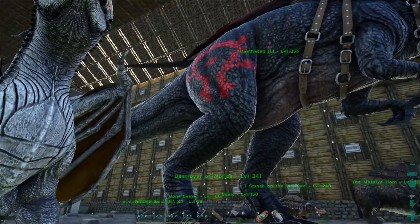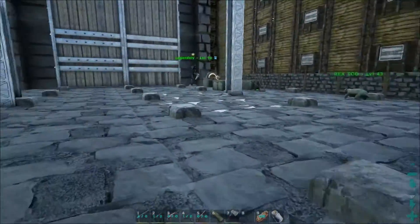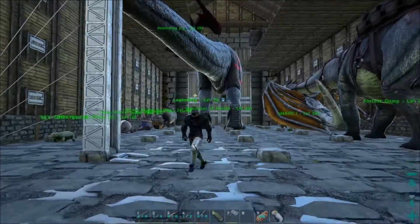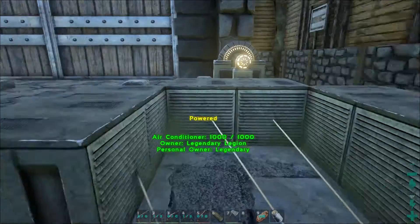Anna painted the Horde symbol on the Giga, which looks amazing. There's also a station where you can hatch eggs - it's kept at the right temperature.